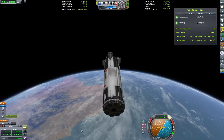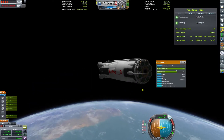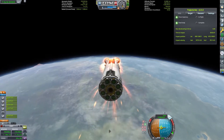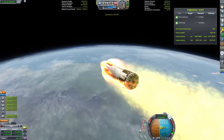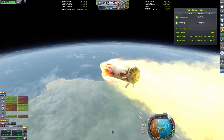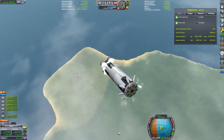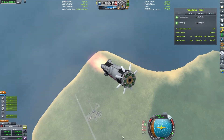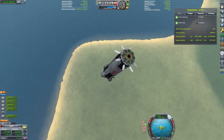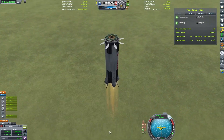After circularizing, we'll need to detach the station from the booster. You can see I used the mod Trajectories to help with calculating the landing. We're going to come in, and the landing is predicted about right next to the space center. I threw on some air brakes and a few landing gear on the bottom. I don't really know how well this is going to work — this is my first time landing this. Let's see if I get it right the first time.